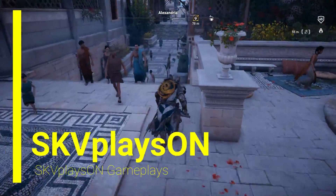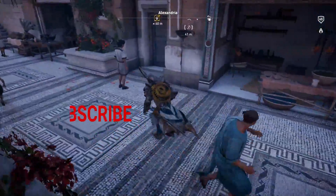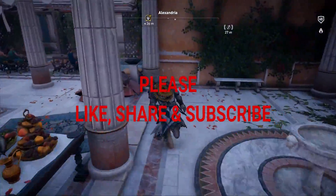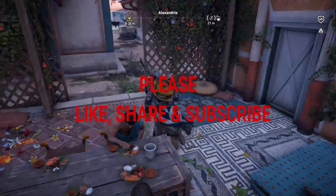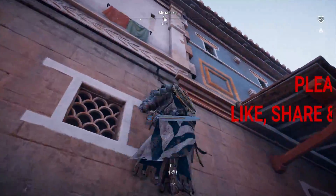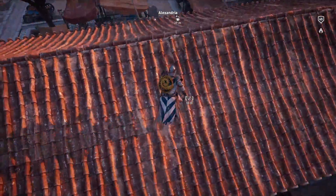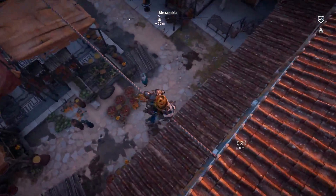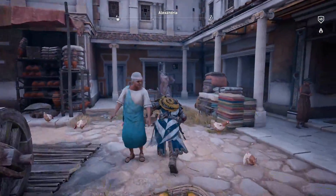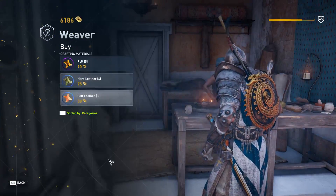Hey guys, I'm SKV and you're watching SKV Playzone, welcome to another video of Assassin's Creed Origins. As you already know, there's one attire in the Hidden Ones DLC called the Gracious Attire which most of you may not have gotten. Even if you already have all the attires and keep going to every weaver shop across Egypt and Sinai, you just don't find it.